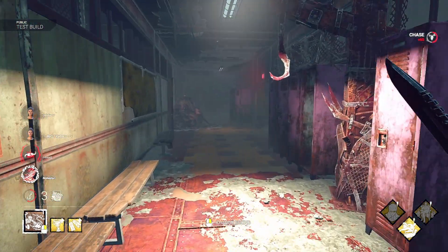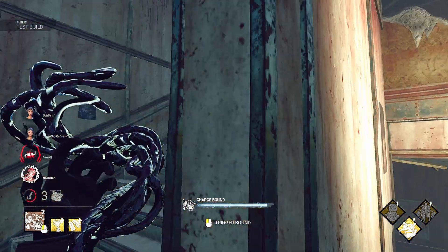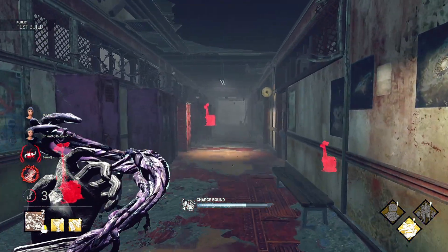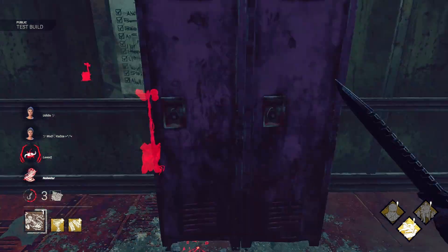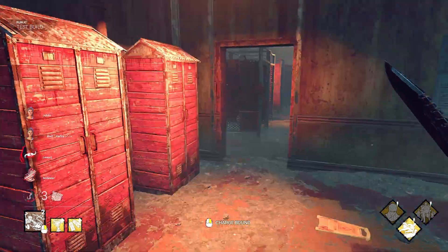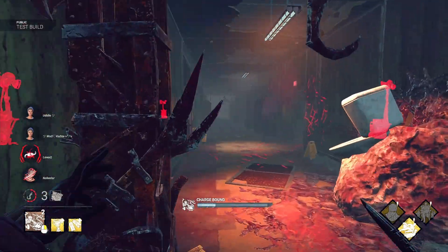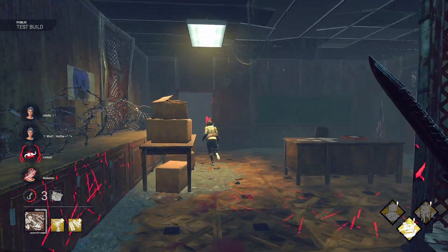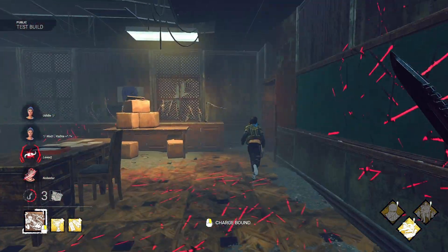So I'm going to talk about the three unique teachable perks really fast. We have Superior Anatomy: when a survivor performs a fast vault within 8 meters of you, this perk activates — the next time you vault a window, your vault speed is increased by 40%, with a 30-second cooldown. Next, we have Awakened Awareness: when carrying a survivor, you can see the aura of other survivors within 20 meters of your position, and auras revealed that way stay visible for two seconds after you stop carrying. And last but not least, we have Terminus: when the exit gates are powered, this perk activates — injured, downed, and hooked survivors are inflicted with the broken status until the exit gates are opened, and when the exit gates are opened, survivors stay broken for an additional 30 seconds.